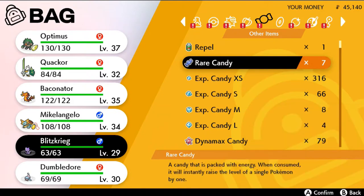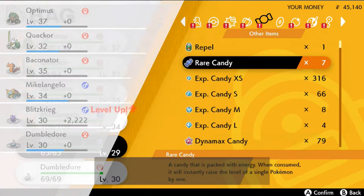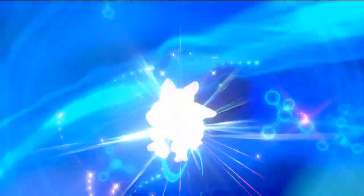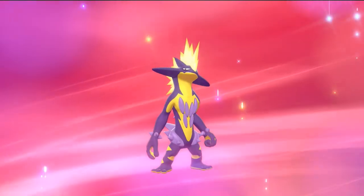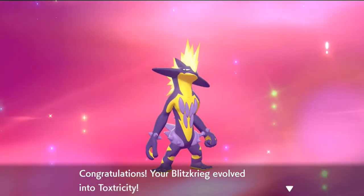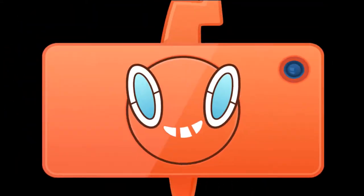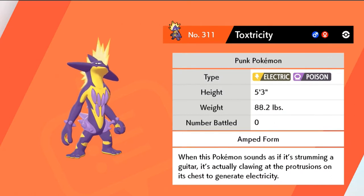The next Pokemon I need to give a rare candy to is Blitzkrieg, so let's give one rare candy right here — digivolution activate! Blitzkrieg is finally evolving. In Pokemon Sword and Shield you can actually get two forms of Toxtricity. You can see this is Toxtricity's Amp Form — it's more of a fun version, more punk or metal or something.